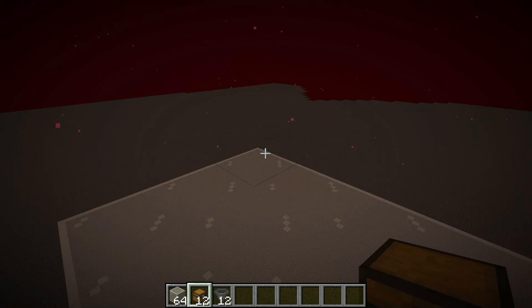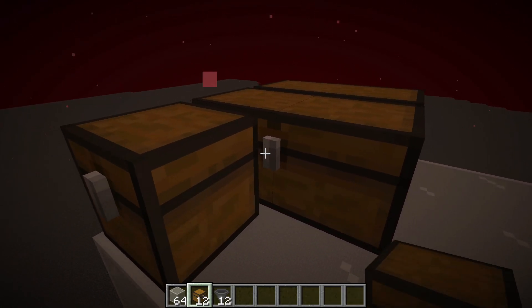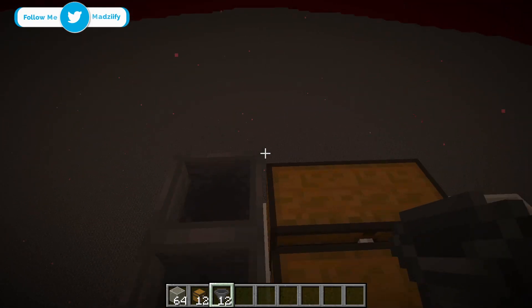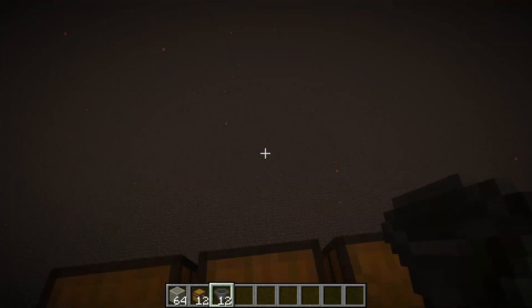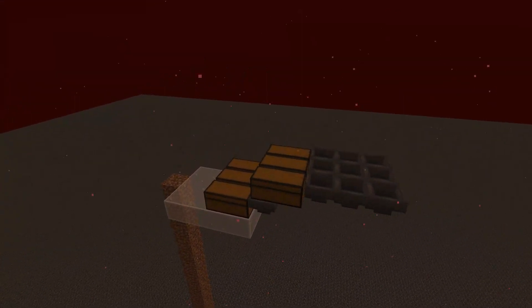Now you want to grab your chests and hoppers. Place 6 chests in the direction like I am right now, then place hoppers behind the chests. Then on top of those hoppers place another 6 chests. Then come behind those chests and place 9 hoppers just like this. This is what your farm should look like so far.